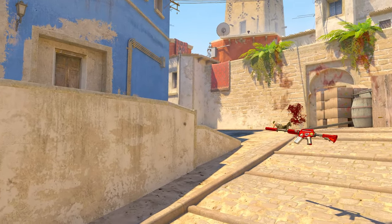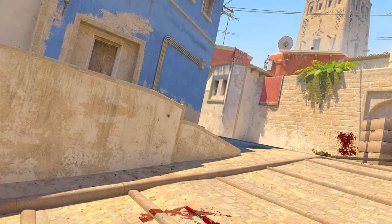In this video we're gonna look at a mid push Spirit will use to counter the smoke and surprise Na'vi.